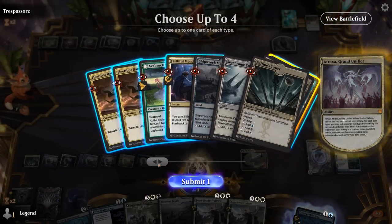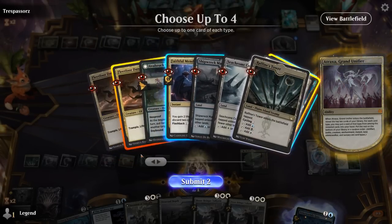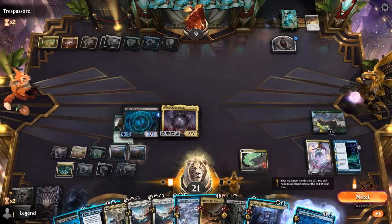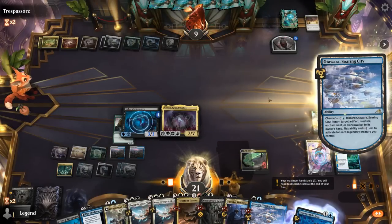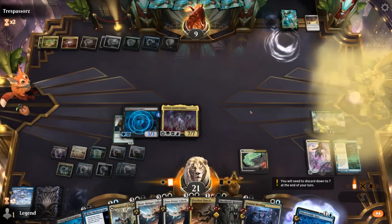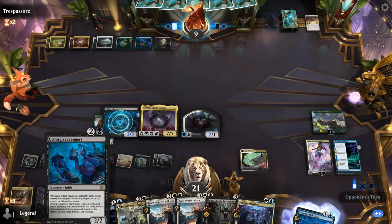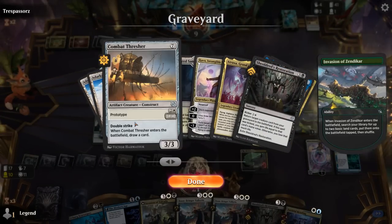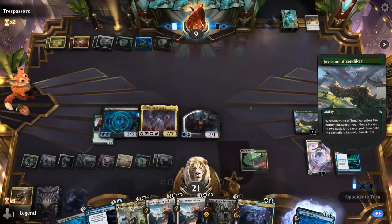Soaring City could be nice, and Fleetfoot Dancer could be good to discard to hand size. I can channel this now if I'd like so we don't have to discard it. Discard a Dancer — we can set up a hasty Scavengers, which can also immediately gain double strike if we'd like since there's another Thresher. Opponent ramps with Invasion. Do we see a second Sunfall? Opponent's at nine — but our opponent's now tapped out, so we may be able to get them with a hasty Scavengers.